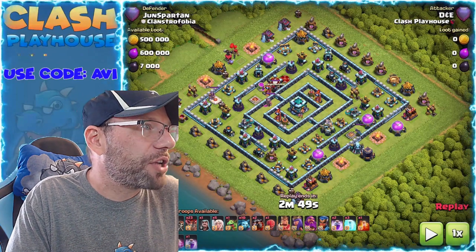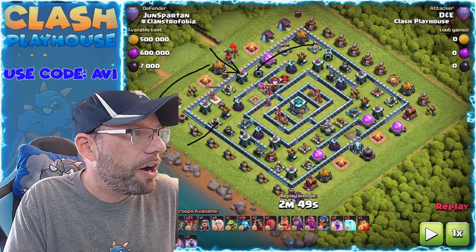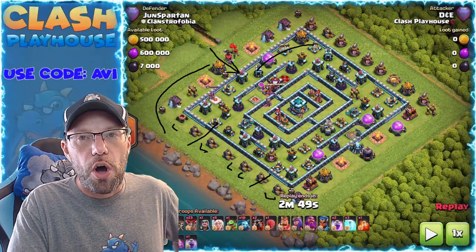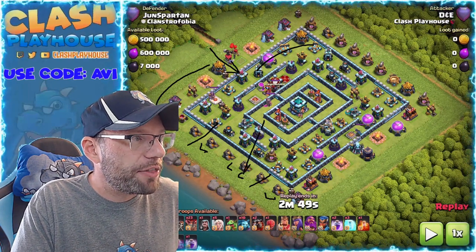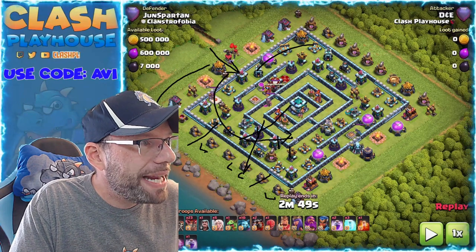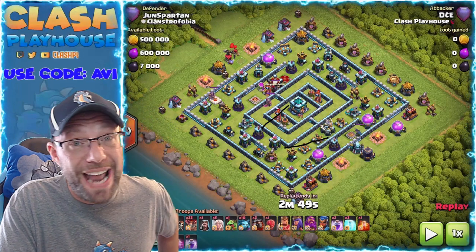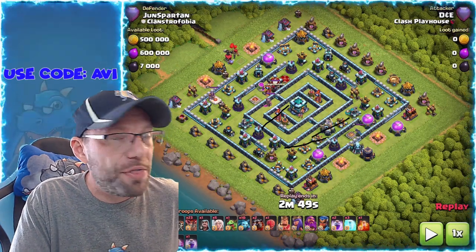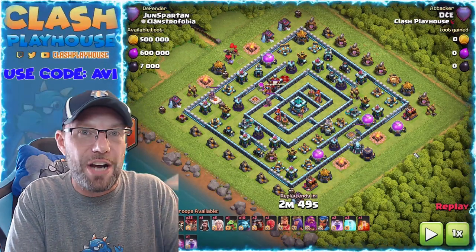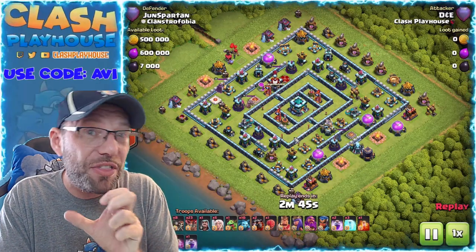Once we got past that, the queen walked down and the king was on the outside. The plan was to drop the stone slammer coming in from this side. I dropped a hound with two groups of balloons, then another hound with three groups of balloons. On these ring bases you need to cut the ring — I want these defenses to go down so that when the balloons come through, instead of going around, they go straight into the core. It sort of happened but not perfectly. Some balloons trickled off, but it actually worked out. My Lalo is not where I want it, but the queen charge combined with those balloons makes it such a powerful attack that even doing okay with Lalo, you can get those triples.